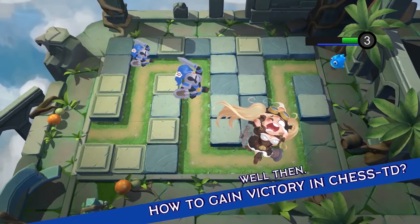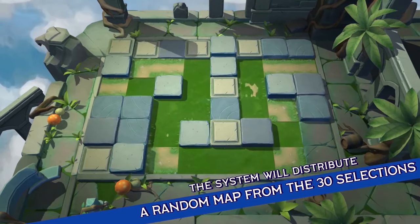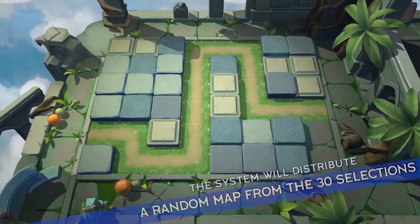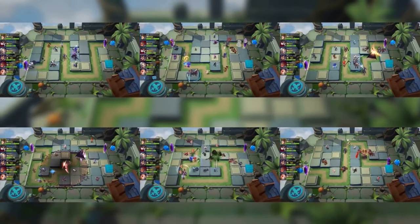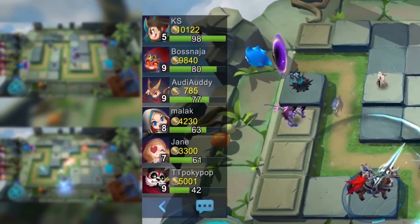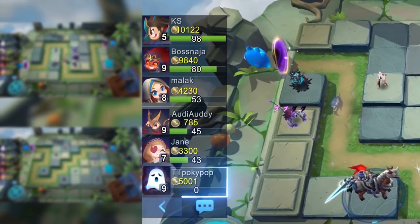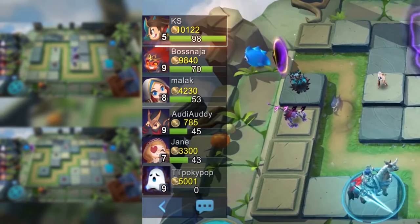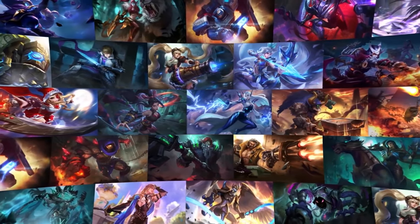How to gain victory in Chess TD? Once you enter Chess TD, the system will distribute a random map from 30 possible selections. Each game admits 6 players, and the ultimate goal is to protect your own Harper. Once Harper's HP falls to 0, the player will be knocked out. The last player standing will win the match. Currently, 31 heroes have already joined Chess TD, with more heroes on the way.